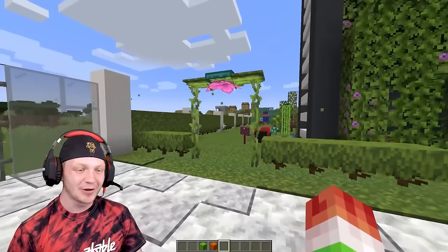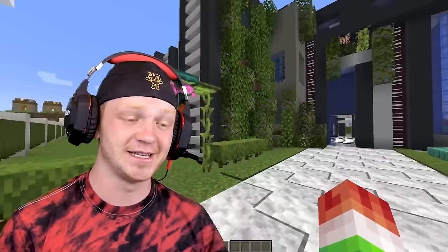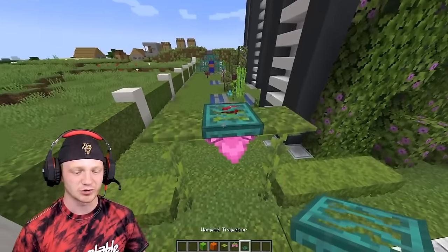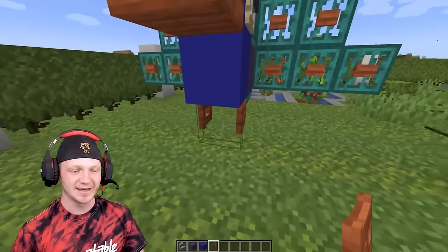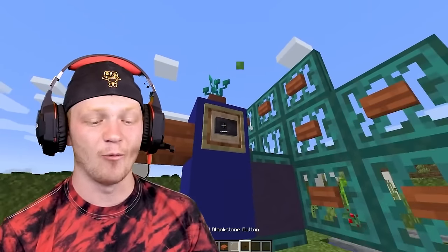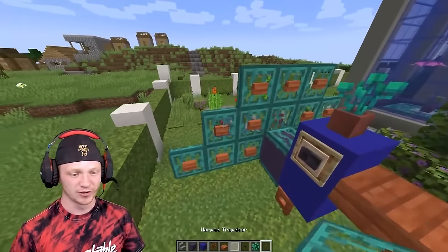This one is super simple — it's a little gate going into your garden. With building hacks, it's all about the small things that make the biggest differences. We have big drip leaves on the side, a spore blossom in the middle, and a trap door on top. Super easy to make — a nice little entrance to go into your garden. Then over here we have a peacock: terracotta and concrete for the body, fence gates open for the legs, a slab for the nose, a white stained glass pane in an item frame with a button for the eye, warped roots in a flower pot on top of the head, and tons of warped trap doors with buttons for the feathers.